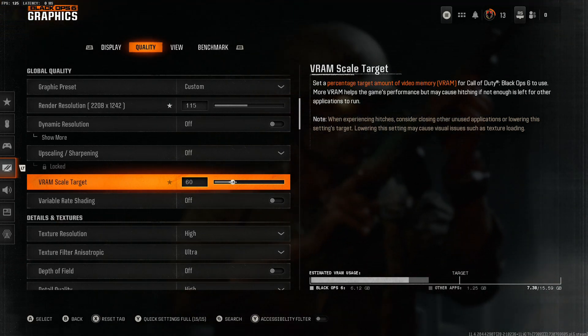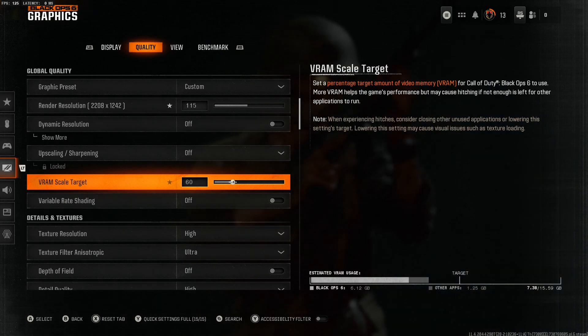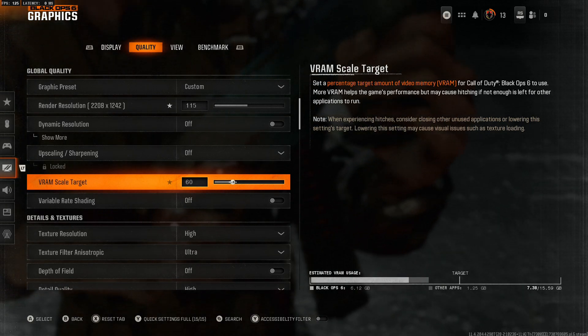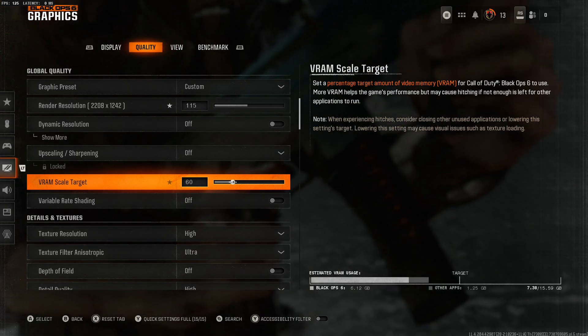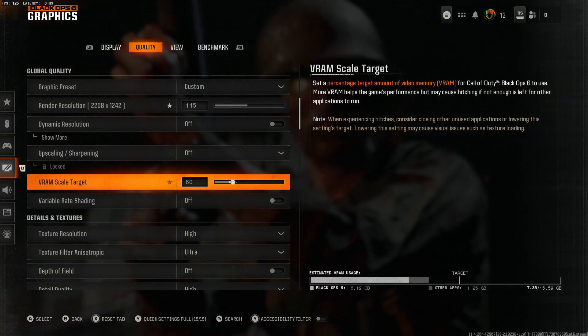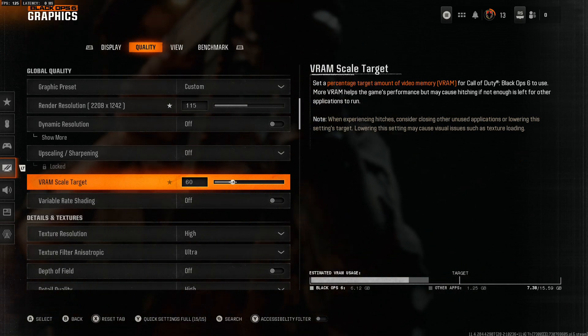So drop that down. If your PC continues to crash at 60%, maybe drop it down to 50%, 40%, whatever — play around with it for a little bit. But for me, I had it set to 90% and that was causing the game to crash. I dropped the VRAM Scale Target down to 60% and my game has been working flawlessly.